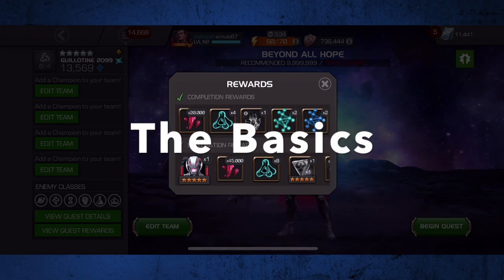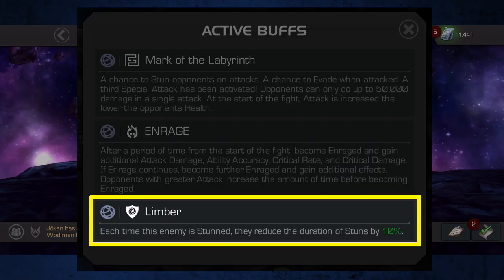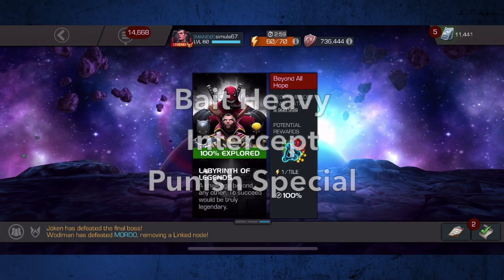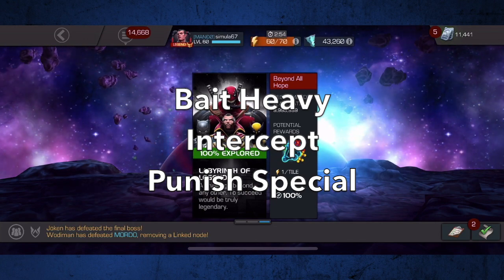There are 6 basic things that you want to know about the Labyrinth before you head in for the first time. First off, every opponent in the Labyrinth has the 10% Limber node, which means you will get approximately 10 parries per fight before your opponent becomes effectively stun immune. There are a few ways around this. Champions with increased perfect block chance, like Morningstar with 5 souls, can achieve close to infinite parries, even if they're very short. Champions with a flat increase to debuff duration, like Domino with a Massacre synergy, can also achieve infinite parries. But for everybody else, you really only have 3 options for getting an opening: bait out a heavy attack, intercept, or punish a special attack.